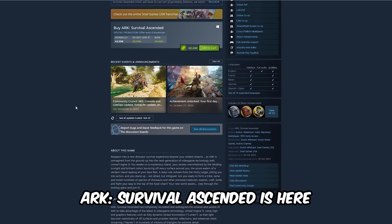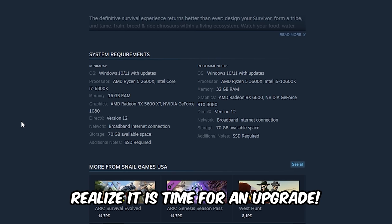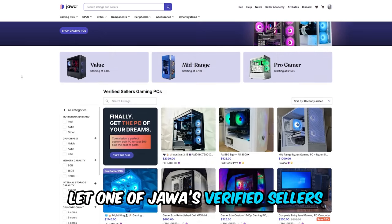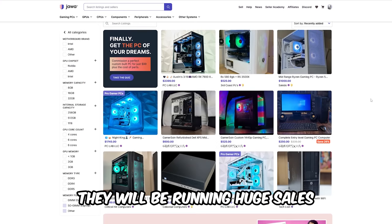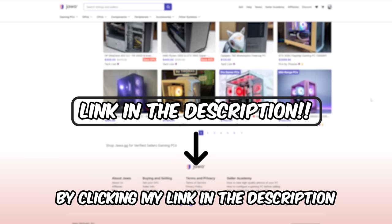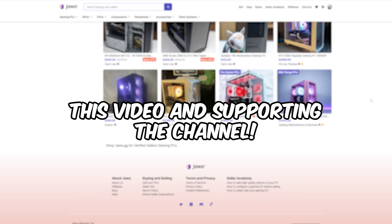We all know that the new Ark Ascended is here and the demanding system requirements have made a lot of my friends realize it's time for an upgrade. If you want to skip the hassle of researching, buying and building a gaming PC for yourself, let one of Java's verified sellers build one for you. They will be running huge sales for Black Friday and the holiday seasons as well. So visit the site by clicking my link in the description to get started, and I will see you all on the Ark. Thank you Java for sponsoring this video and supporting the channel.